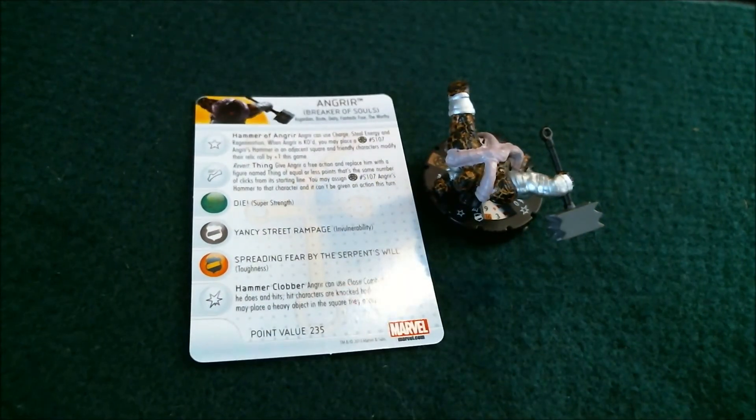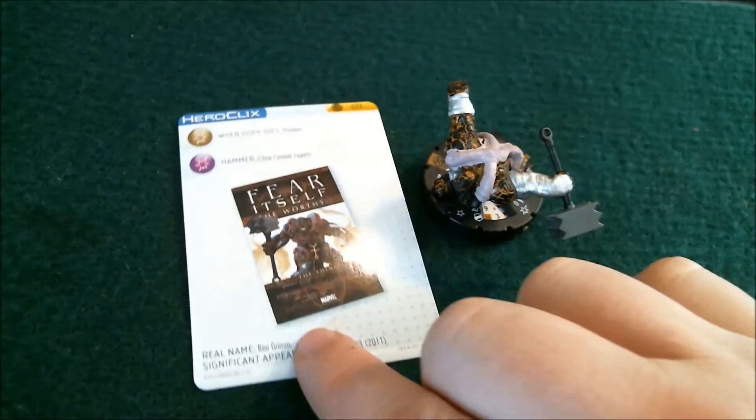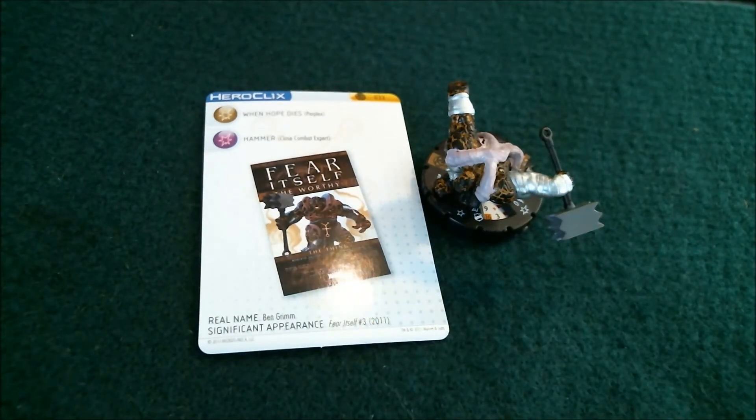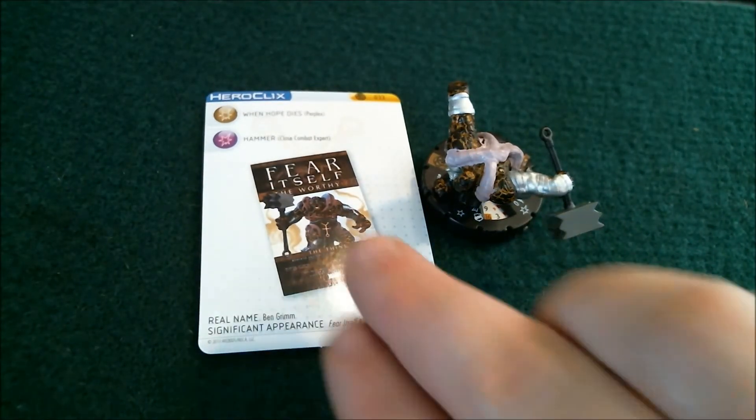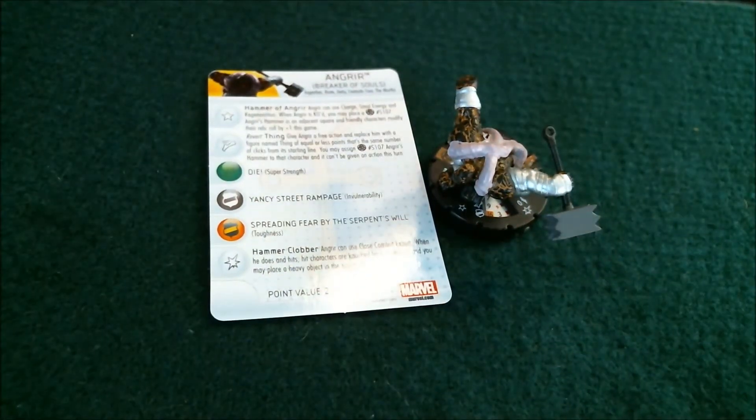Some powers that he gets that aren't on his top dial are Toughness, like we just said, Perplex, and regular Close Combat Expert. So let's go ahead and talk about ratings. For sealed — for Fear Itself, my venue's been doing 400 points, so that's what I'm going to base this off of. I would give him a three out of five.